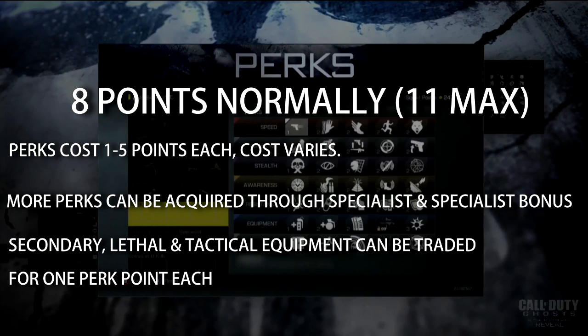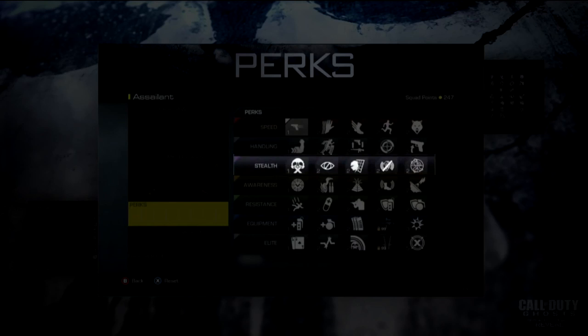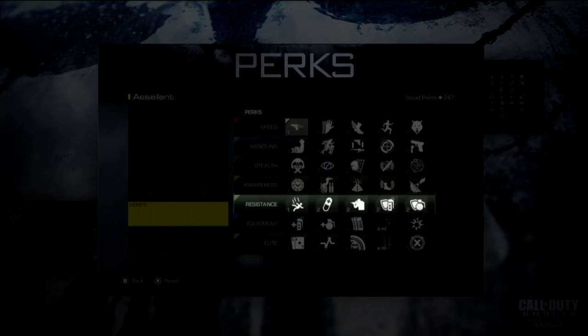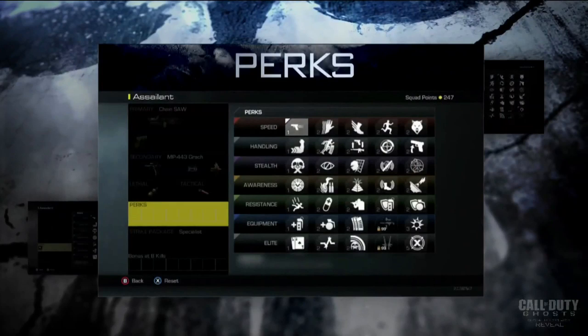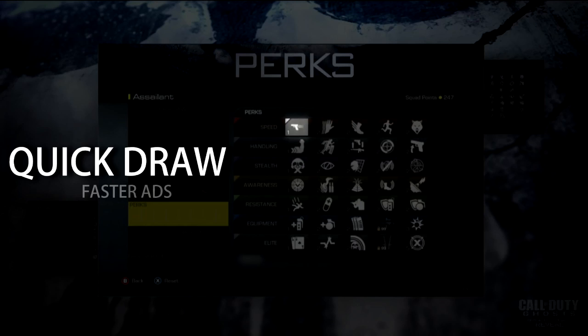The perks are broken down into speed, handling, stealth, awareness, resistance, equipment, and elite. With all these new perks, I tried my best to track down what is confirmed, what is not confirmed, and what is plausible. We're going to go through the list and start with the speed category.